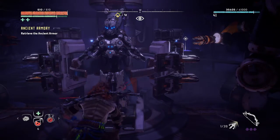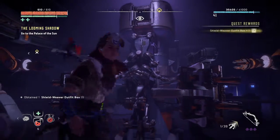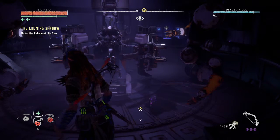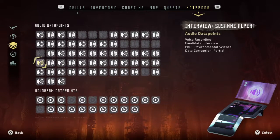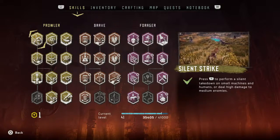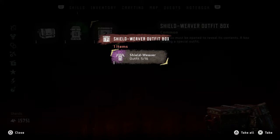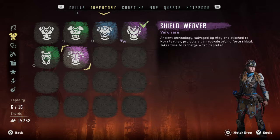Pickup: Shield Weaver. That was a bit anticlimactic — I thought it would be some cool animation where she steps into it all Iron Man style, but nope. There's also a data point here I forgot to grab. This also gave me a treasure box — oh, the armor's in the treasure box. I guess that's in case you don't have a slot open in your outfits.